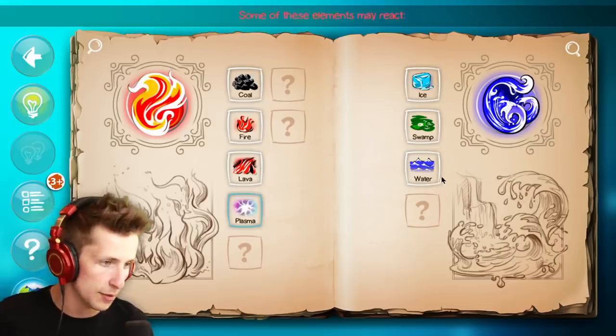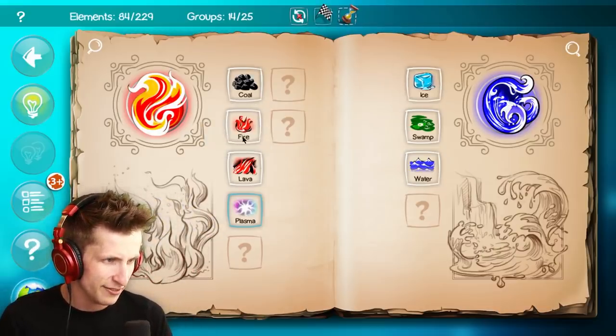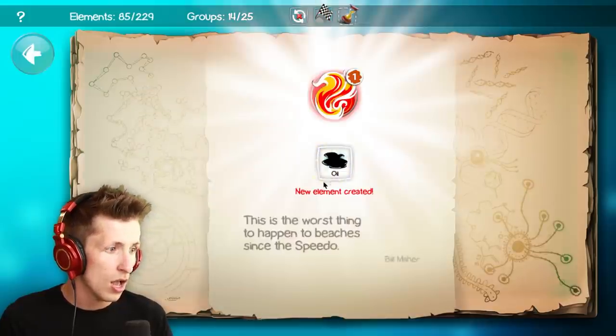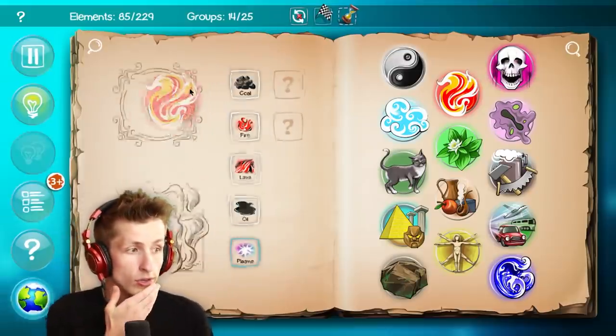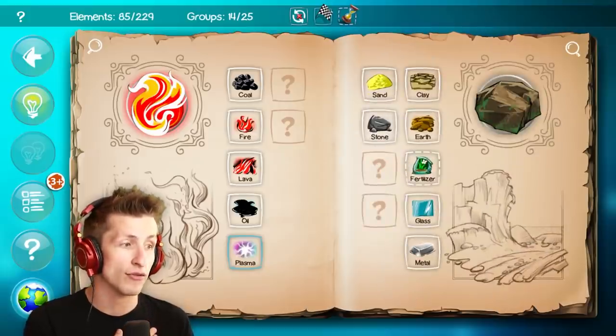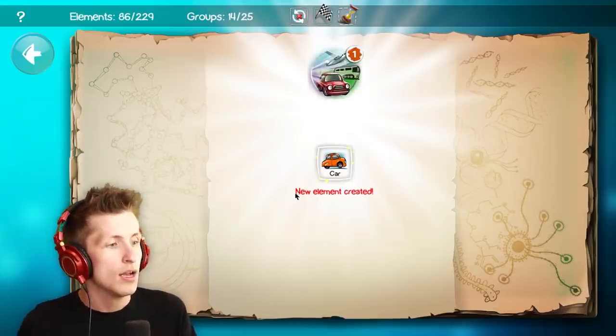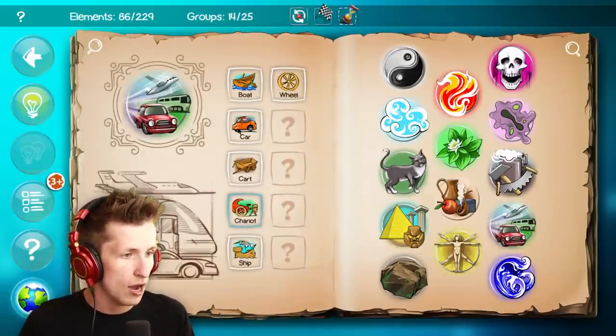Some of these elements might react. Ice and fire, ice and coal, water and coal — oil! Oil changes everything. The discovery of oil. Oil and cart — we have a car now! We now have a car.